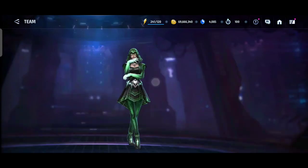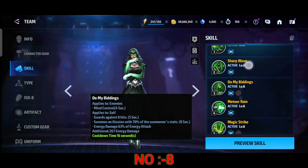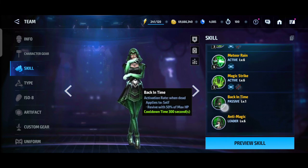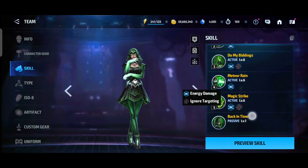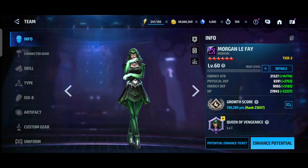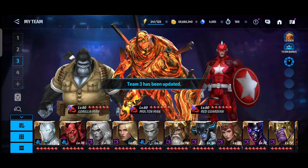Number 8 is Morgan le Fay, which is really good with universal type. Her leadership increases debuff duration, and she has a passive where when you die, she revives at 50 percent max HP — really good. Her skills and everything are solid, so Morgan le Fay at number 8 is a great universal character.